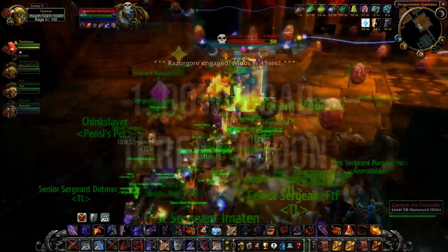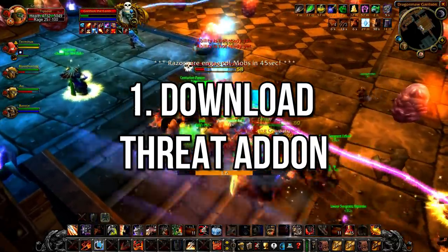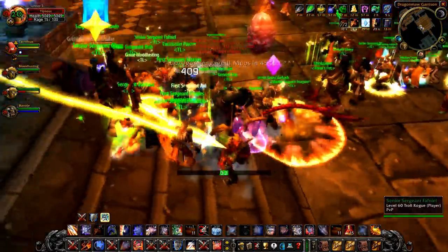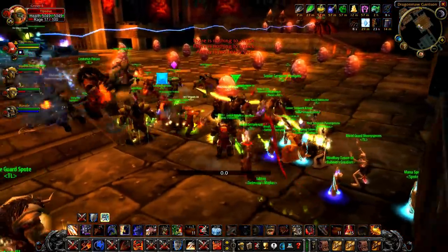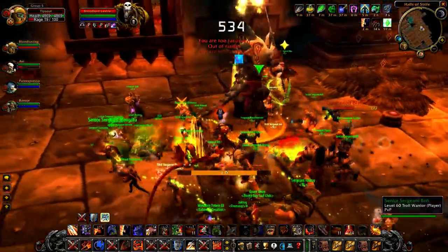Number 1: have your entire raid download the same threat add-on. This is one of the most important tips I can give you. Unlike Molten Core, Blackwing Lair is mostly comprised of Black Dragonkin, who are by default untauntable. This means that threat management is a core mechanic throughout the entire instance.